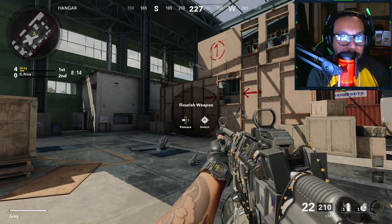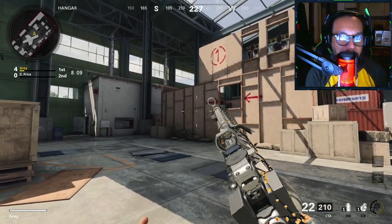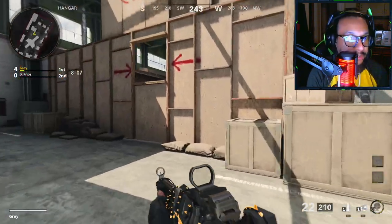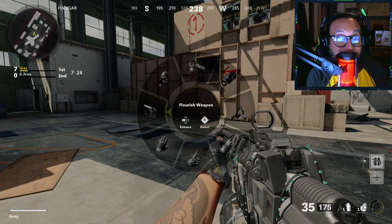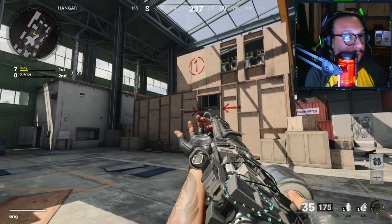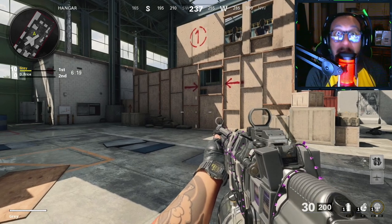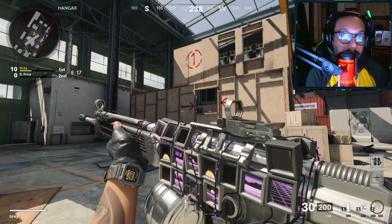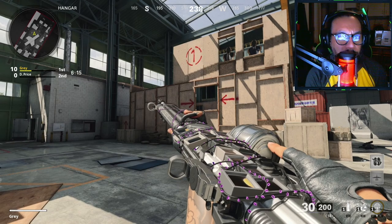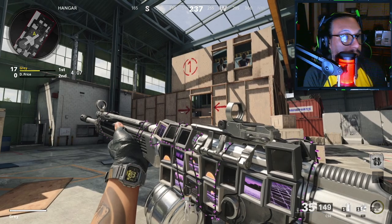At three kills, you can start to see the TVs kind of coming alive, showcasing some kind of signal. At six kills the TVs are way more active — you can see more of a signal. Now at nine kills, there's more purple and all the screens are active.